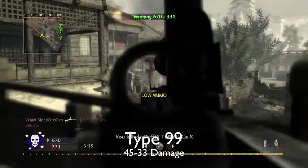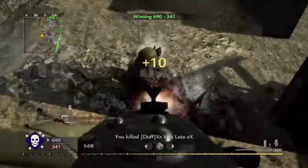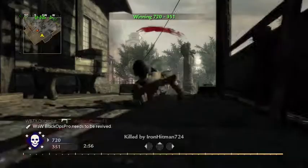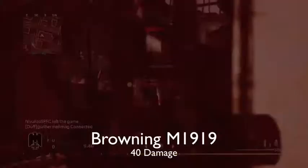The DP-28 is interesting — it's a three to four hit kill. It does have a damage drop-off because it's one of the lighter machine guns in this game. Lighter machine guns do have damage drop-off, like the BAR does too. It is pretty competitive with other guns overall, though I typically don't use it because I like the heavier weapons.